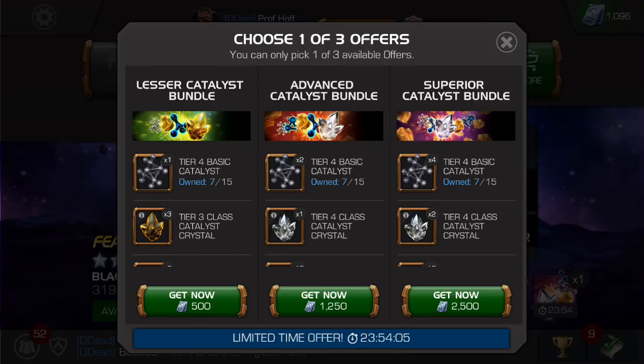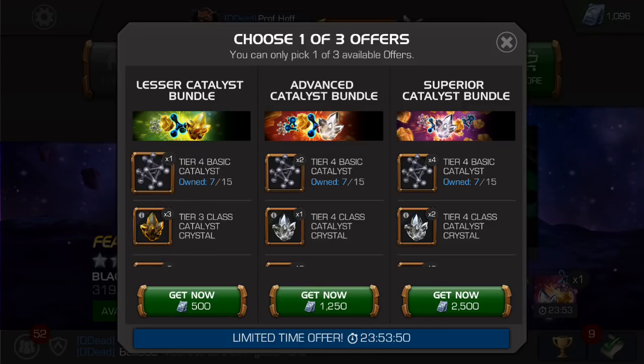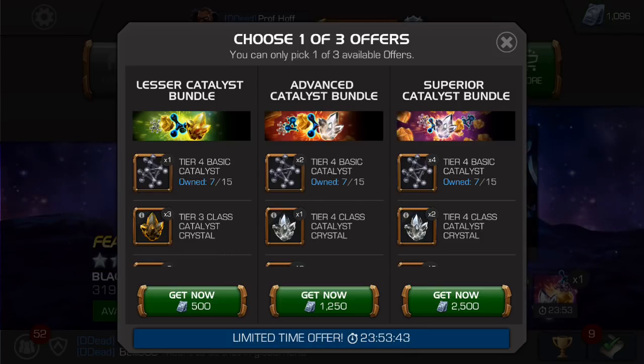Let's go back in time to about March of 2017. About once every month, maybe even once every two months when you played the game, you would get an offer that would pop up like this and it would be 500 units just for a little bit of gold and one tier four basic. So now we are in May of 2018 and that same offer has been buffed. It also contains three tier three class catalyst crystals, which for newer players are not the easiest to get, and so that's certainly significant.